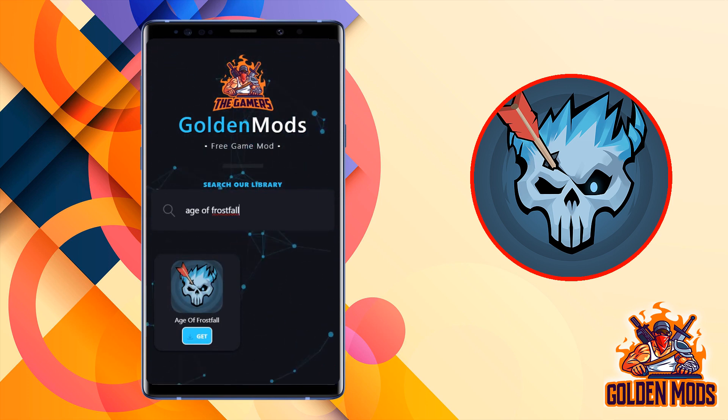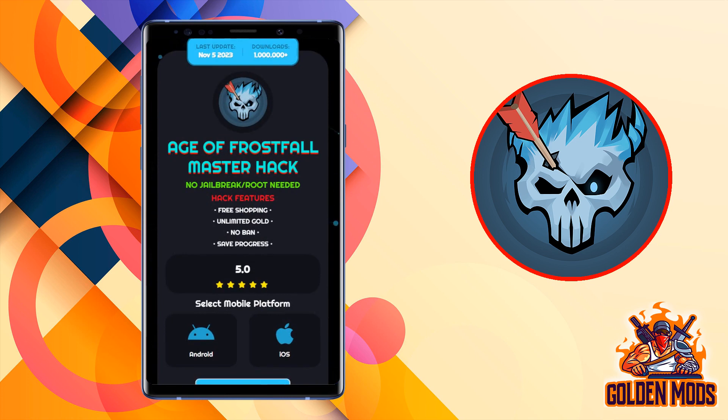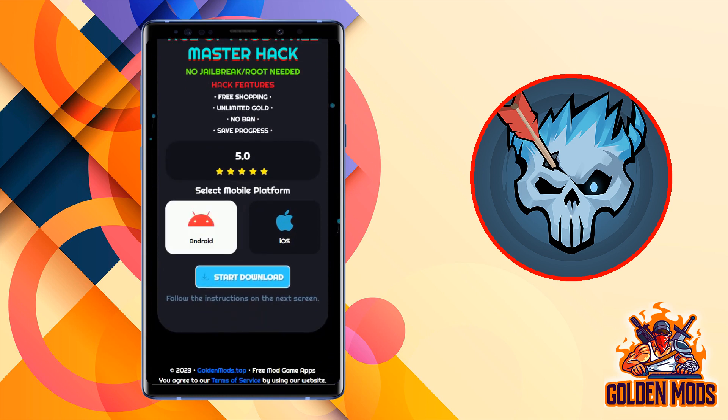It will direct you to a page to get the cheat. You can see that tons of people have used this cheat, so it is 100% legit. Now scroll down until you see select platform, then choose your phone platform and click start download.